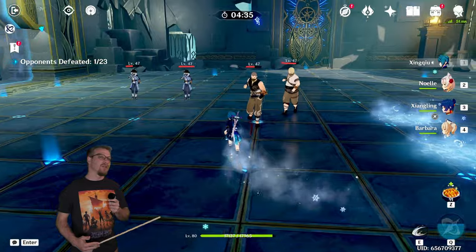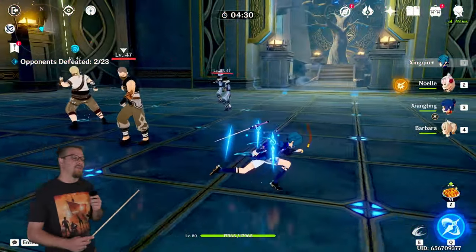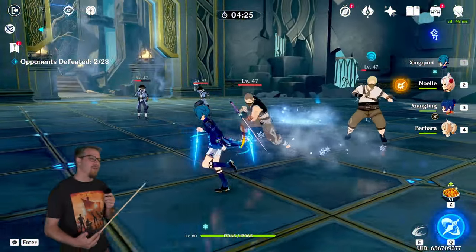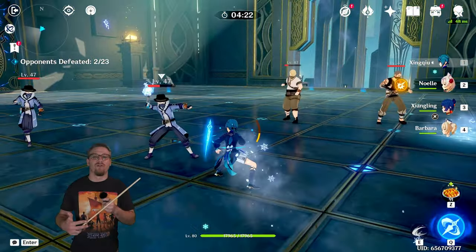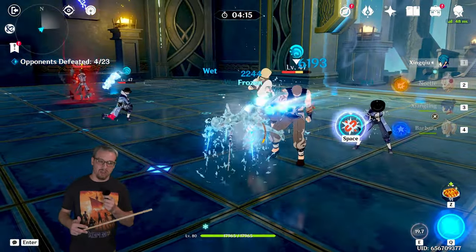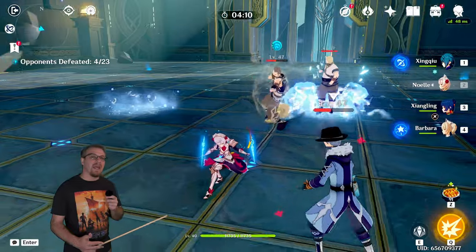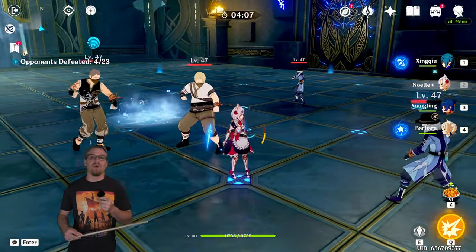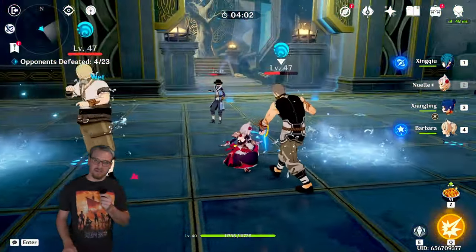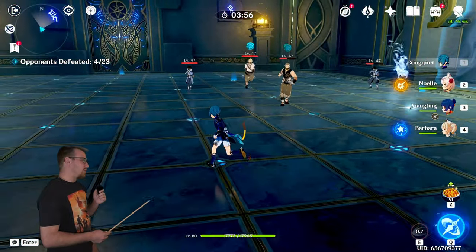His skill is going to do two instances of Hydro damage — a side swing and an upswing — and it applies your character with the wet status. So if you have another element on you currently like Cryo, it will freeze you. Not only does it do these two slashes, it also puts three rain swords around you. These rain swords increase your interruption resistance and decrease the amount of damage that you take if you are hit. So if your on-field character is hit, one of them will explode, decreasing the damage taken, healing you based off Xingqiu's max HP, and giving a little interruption resistance.